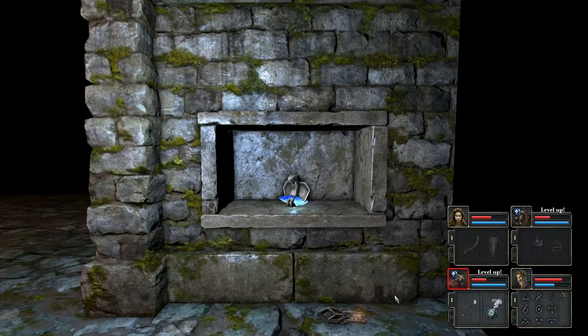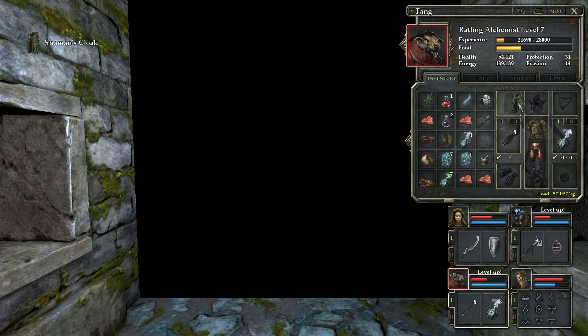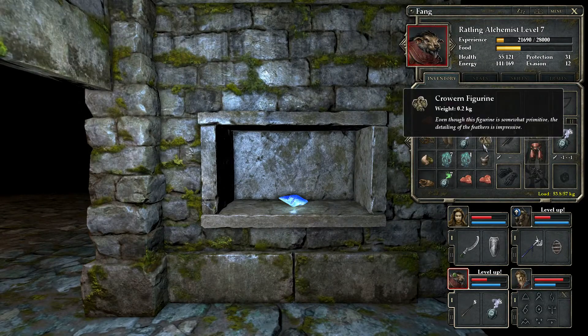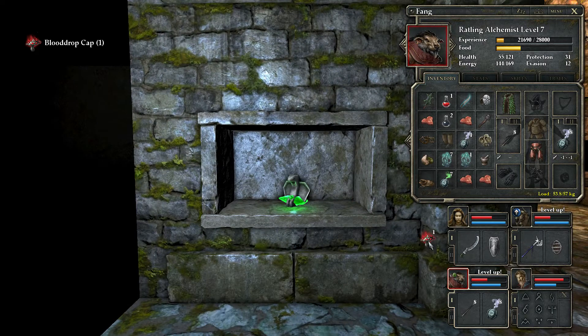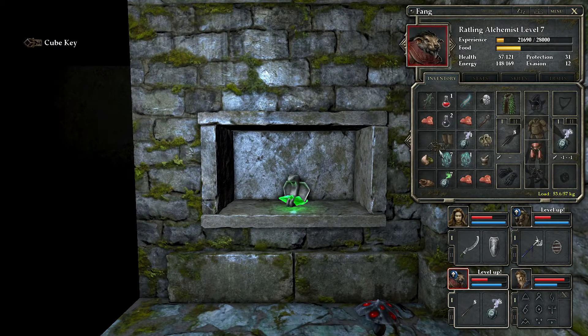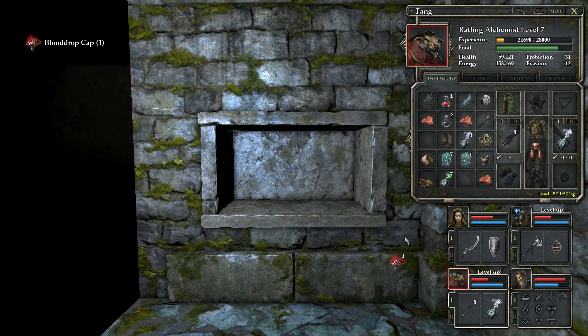So the Ratmaster can have this fantastic cloak. There's a few souvenirs to be had. The cube key really needs to go to the young lady - the souvenir champion. He takes these.